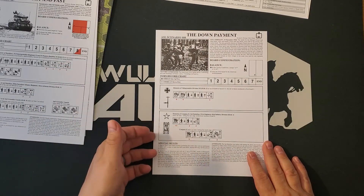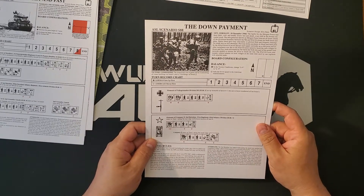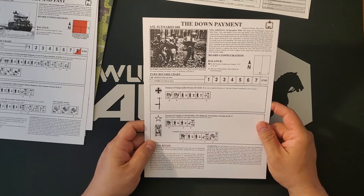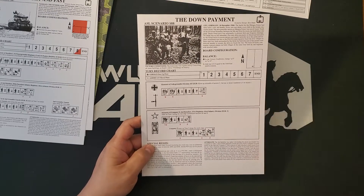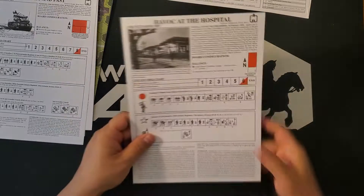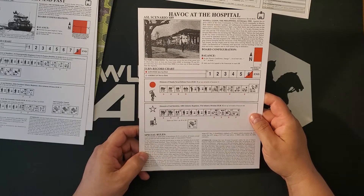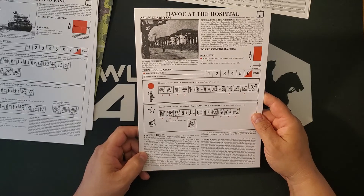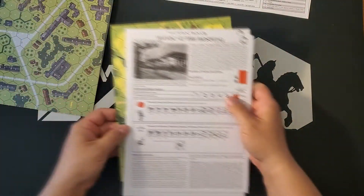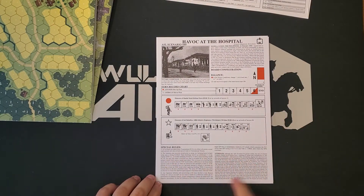'The Down Payment' is set in Germany, 10 December 1944 — specifically the Hurtgen Forest, which is pretty cool — featuring Germans and Americans with a couple of American vehicles. On the back of that we have 'Havoc at the Hospital,' Luzon, Philippines, 16 February 1945 — Japanese versus Americans — with some anti-aircraft guns and an American vehicle. These are all fairly straightforward scenarios as you'd expect for Starter Kit, though some get fairly heavy with the special rules.